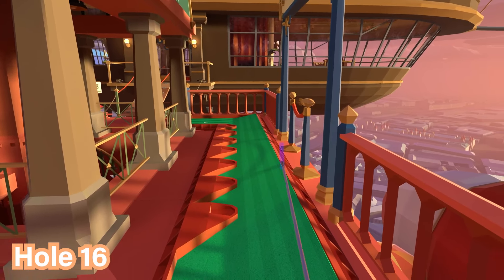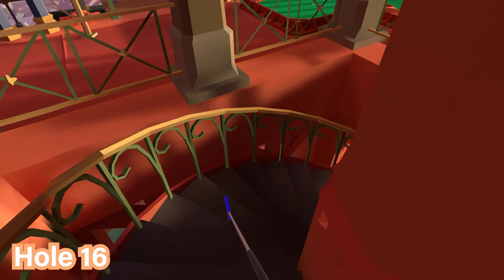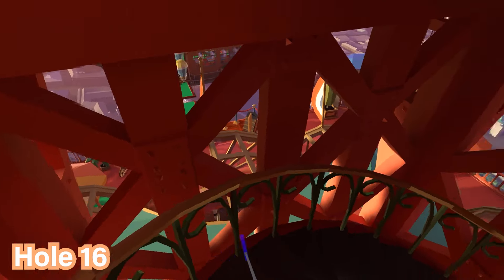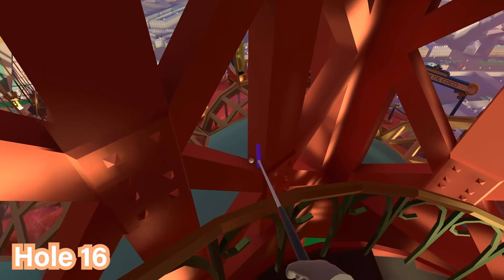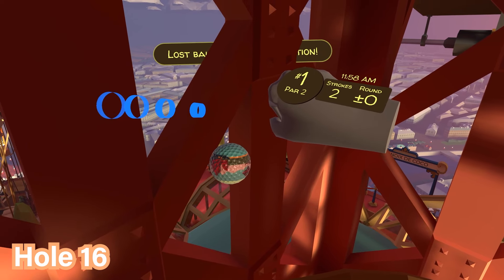For hole number sixteen, from the start of the course turn left and go down the spiral staircase. On the steel beams about halfway up the staircase is where you can find the ball.